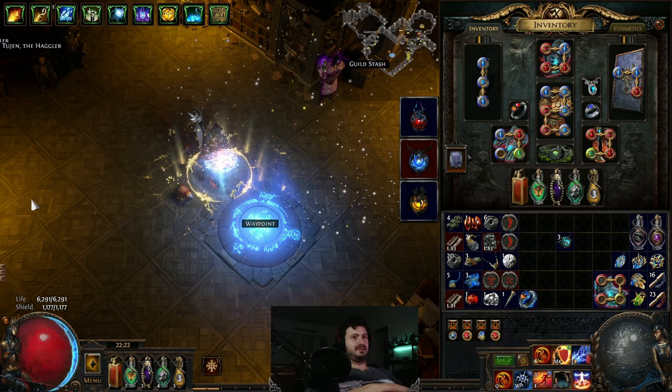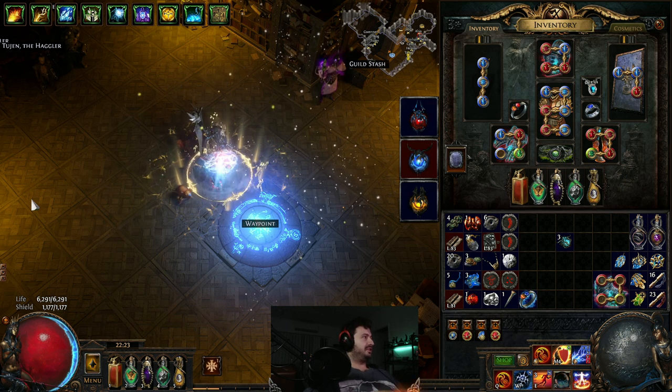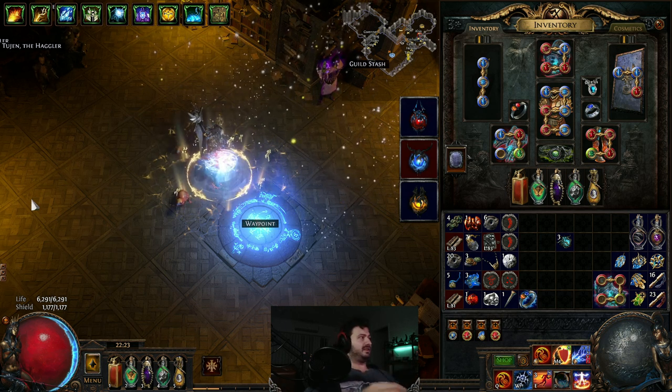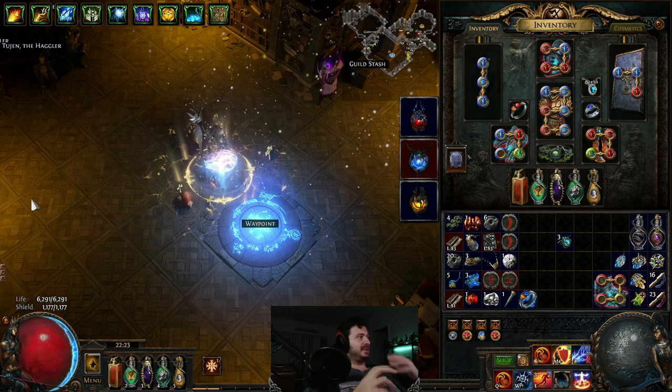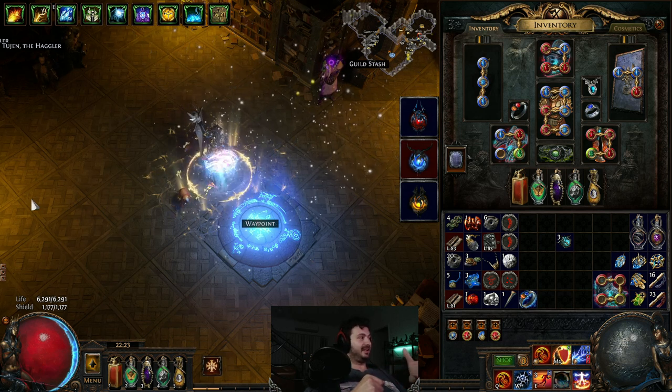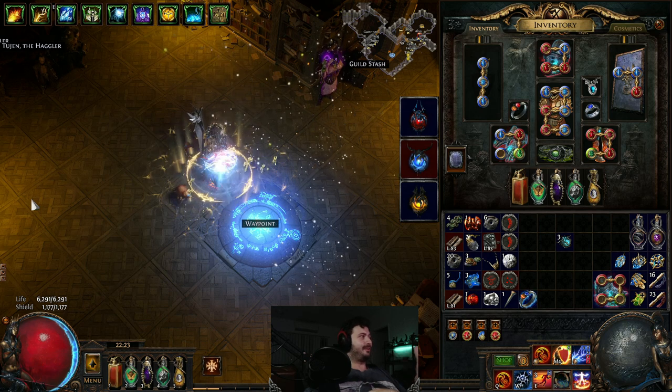Welcome back. I was on the search for a build I really wanted to play — something new, interesting, and different. Blazing salvo was pretty much where I was going to go, until I figured out that crackling lance could be just so much more powerful.